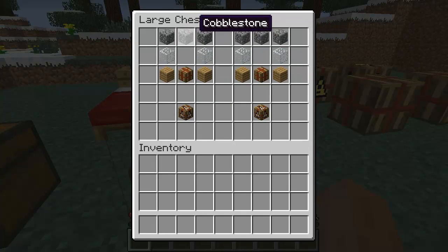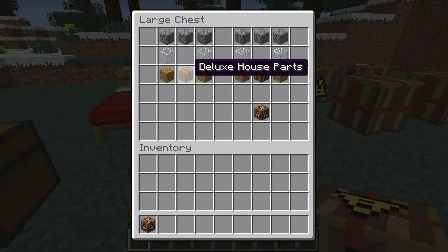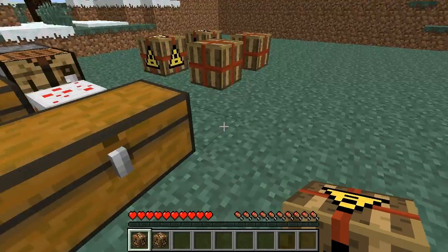You just put it in this crafting recipe — three cobble on top, two glass, two planks — and you get a deluxe house if you chose the deluxe house parts, or a basic house if you chose the basic ones.